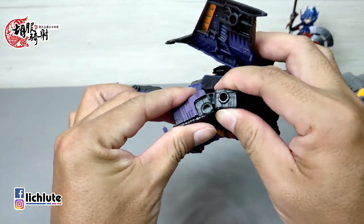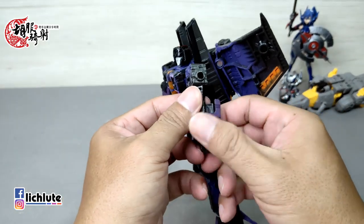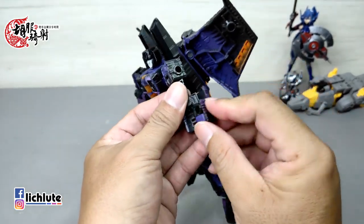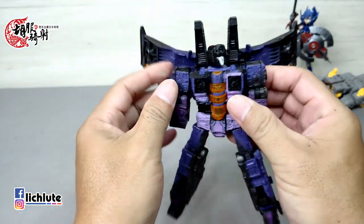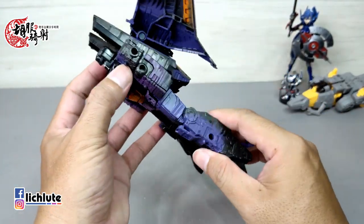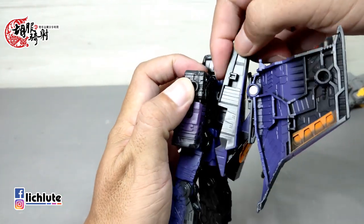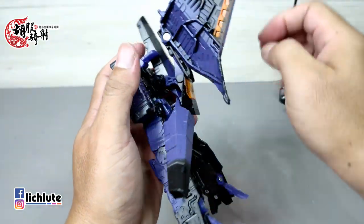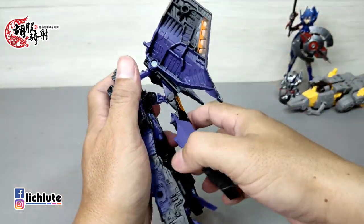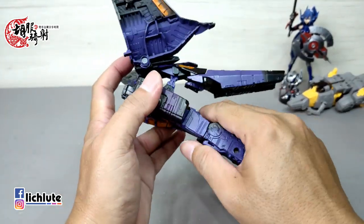这个模具做得非常漂亮好看，我们来进行变形过程。首先习惯把手臂给收进去，拳头要稍微转一个方向，手臂沿着方向经由双动关节推进去。另一侧也是一样。然后我们先把整个背包解开，这个地方有个卡榫要解开，解开之后把两个部件往下推一点、往上提一些，腾出比较大的空间。